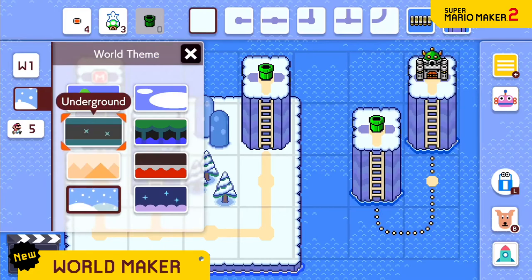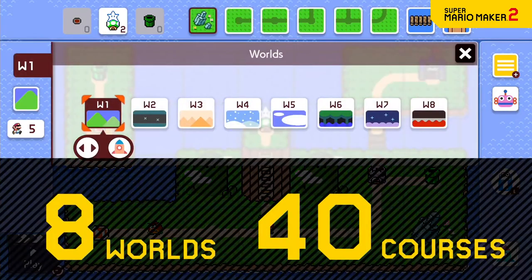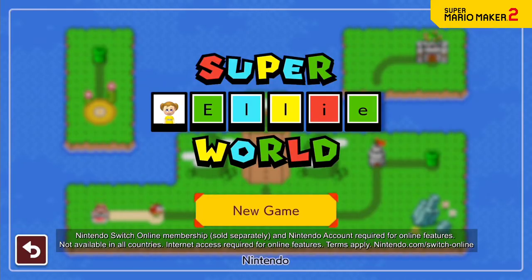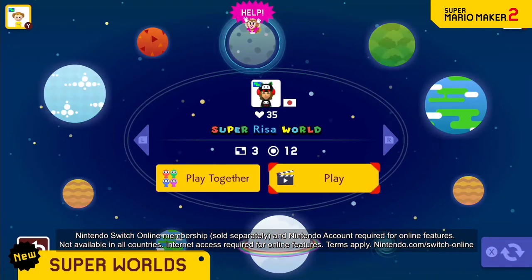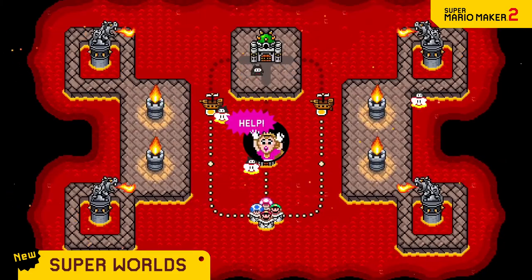In this way, you can make your own Super Mario game — a Super World of up to 8 worlds and 40 different courses. Unveil your very own Super World in Course World. That way, you can take all your ideas that couldn't be contained in a single course and share them with people around the globe.